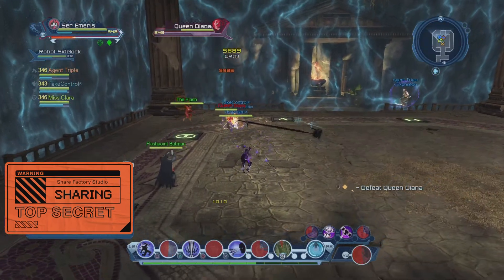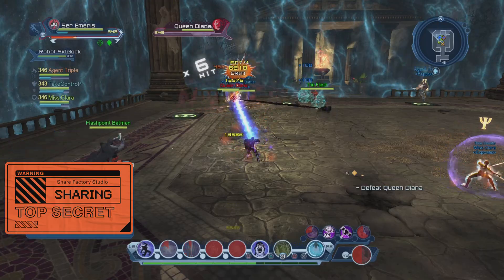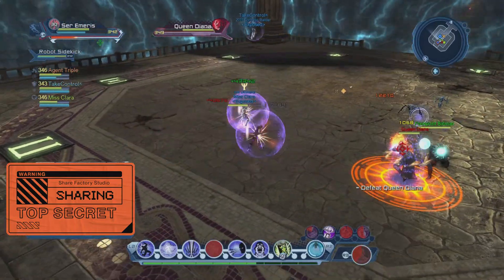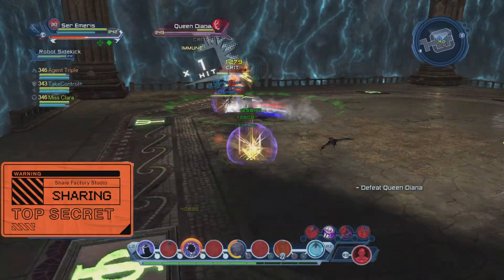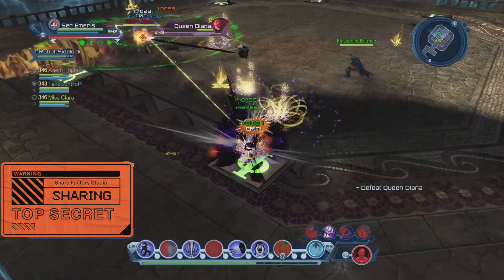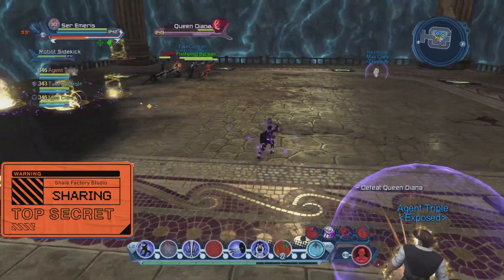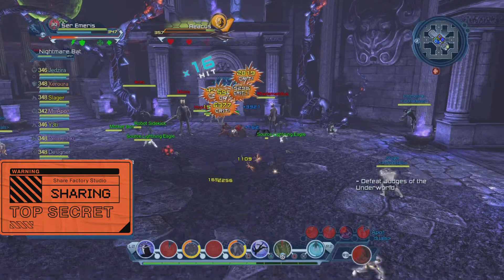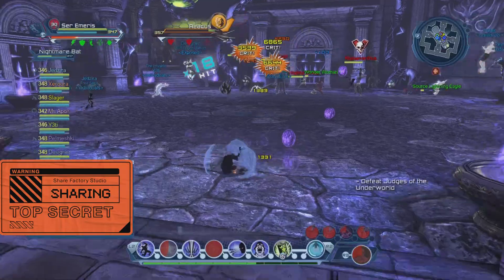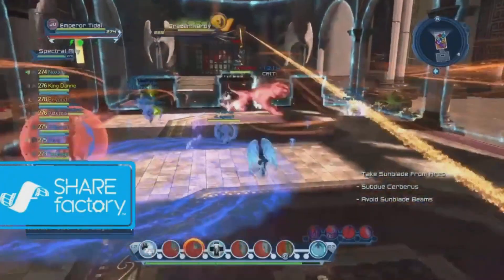The first point I will make is regarding boss abilities. In DC Universe Online, boss abilities are indicated often by a skull above the enemy's head, though this isn't always the case. At times enemies may look at a particular player or players, indicating that player is the target. This can be tricky to notice if there is a lot going on on screen, including other players' power set animations like Water's Tides of the Sea, which can be quite in your face if you're running certain content.